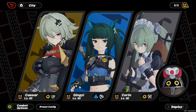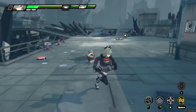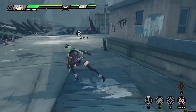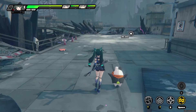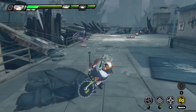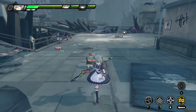Anything I throw at this team right here, they seem to be able to deal with it. So in case you don't know how this team works: Beezer provides a very powerful shield whenever she uses her EX special. Ching Yi is a stunner — she also applies a debuff that increases the damage taken by stunned enemies. And Corrin is the attacker on the team; she gets a huge damage multiplier against stunned enemies with her chainsaw.